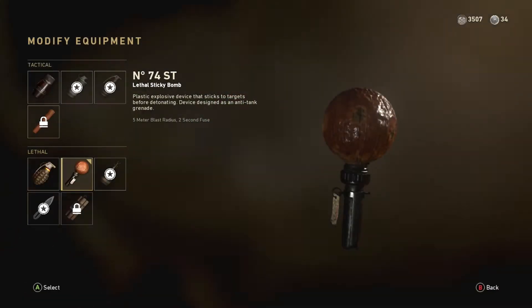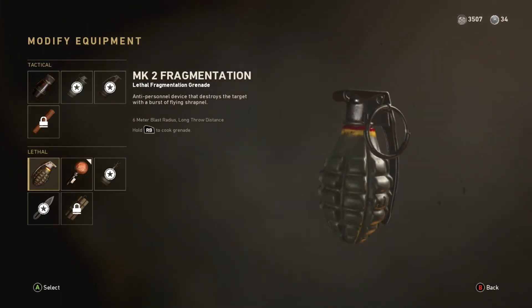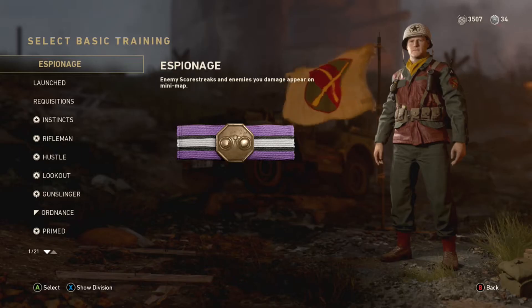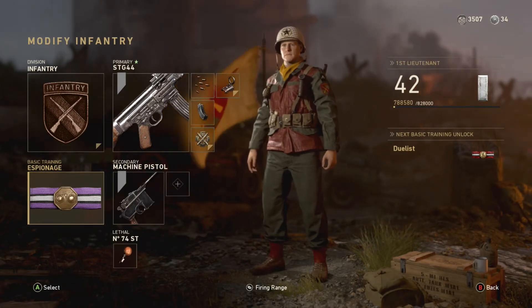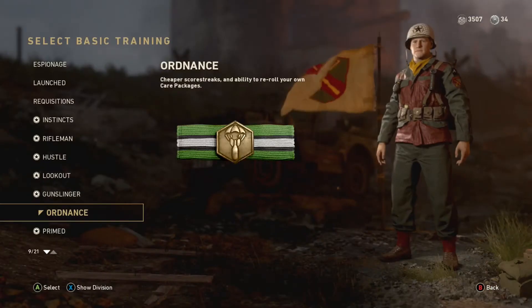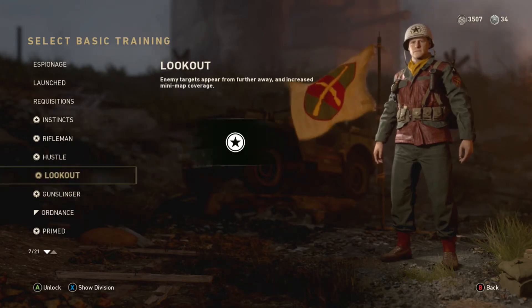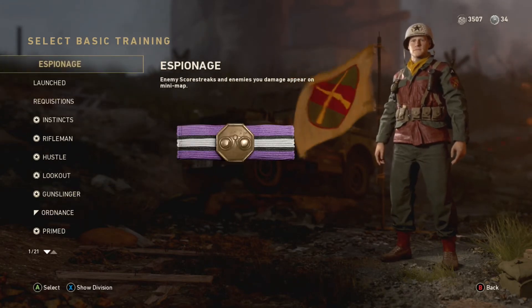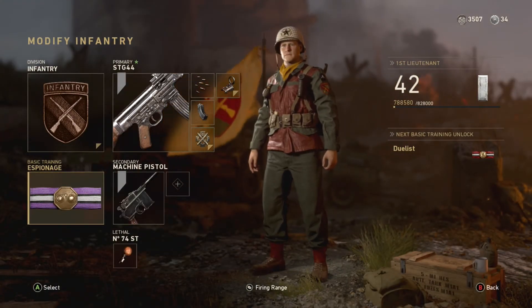For lethal, it doesn't really matter — you can have a frag or a sticky bomb. However, for basic training, these are two ones I think you guys should be using. The first one is the default one you get, and it's called Espionage. But as you guys can see on the screen, just use this one. Another good option is the Ordnance Ribbon, which you unlock pretty early when you start playing. I would only really use it if you guys are trying to go for big score streaks or if you do use the care package.